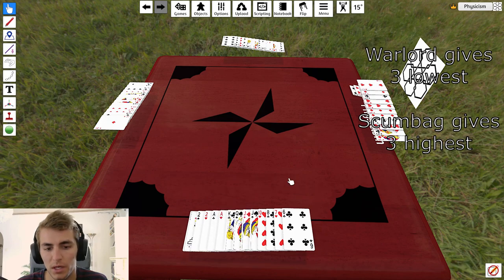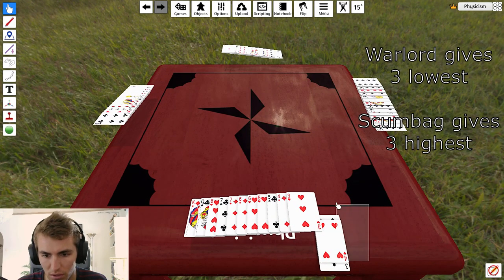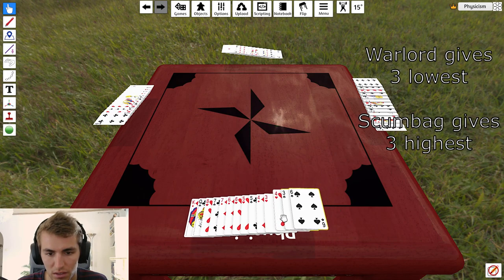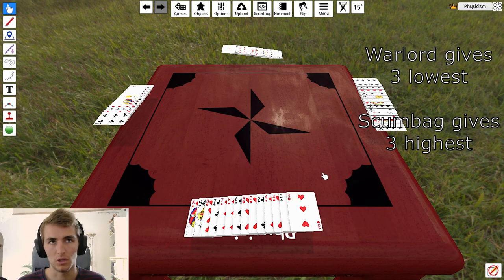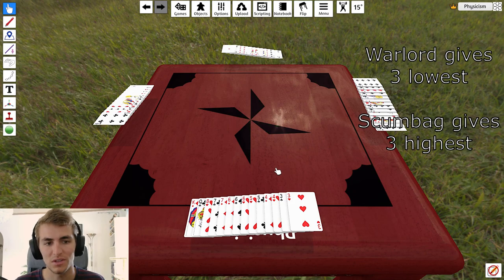Now you can see how much more powerful the warlord's hand is — they've got jokers, twos, aces, king, and the lowest card is a six. The poor scumbag's highest card is a king. What can happen is that the scumbag ends up with a lot of low cards like this, so they can play these all together — like three threes or something. But usually it's quite difficult to get off that scumbag position and become a regular player or warlord again.